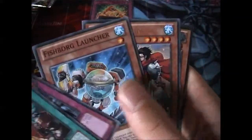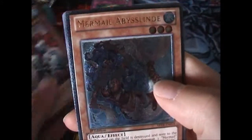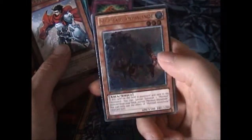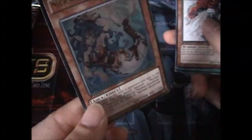The Abyss Rising pack. There we go, took a while to get open. We have something good — we have a Shornite and a Mermil Abyssland. Sweet! That's probably one of the best pulls you can get out of here. Ultimate as well. Nice. That's a good pull right there.